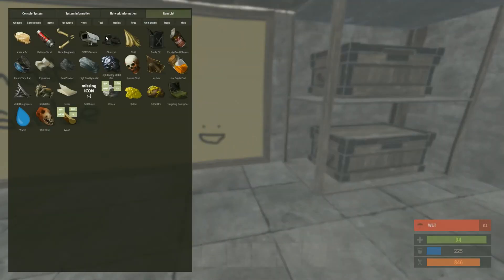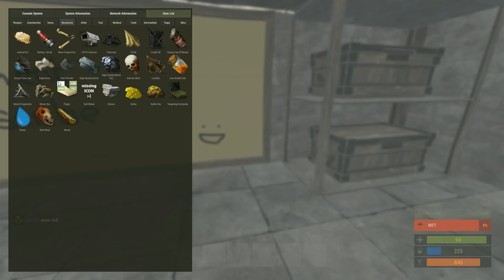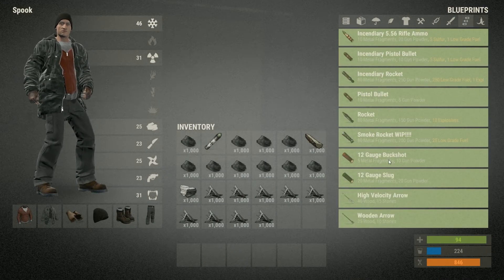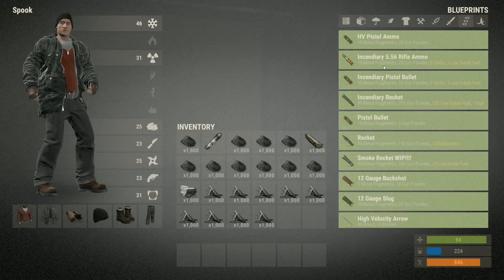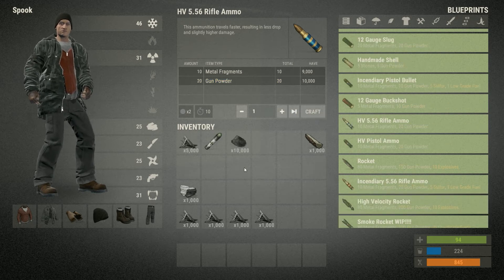You can do it for the majority of resources. We'll try gunpowder as one of them, and the same for metal fragments — which would be bullets you would make. Ideally the ones that use the most, which would be high velocity I think. Craft as many as you can, cancel it — 10,000 gunpowder and 5,000 fragments.